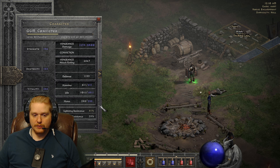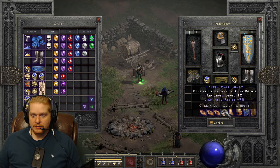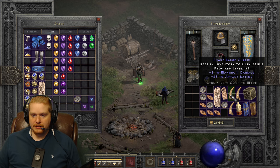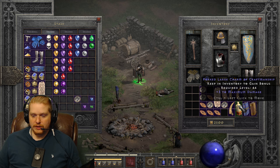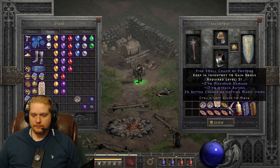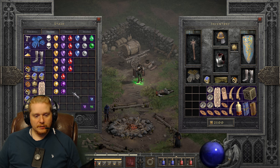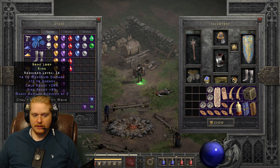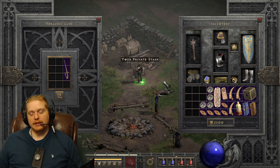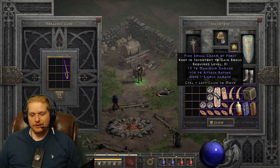That's the beauty of charms - you can fill in the gaps where you need them. I obviously need fire resistance and poison resistance, not lightning. When it comes to resistances, poison resistance is probably the least sought after, while fire, cold, and lightning are more sought after in general - simply because they're more deadly. Poison doesn't kill you right away, not unless you're fighting something like Lilith, and then it does become quite an issue.